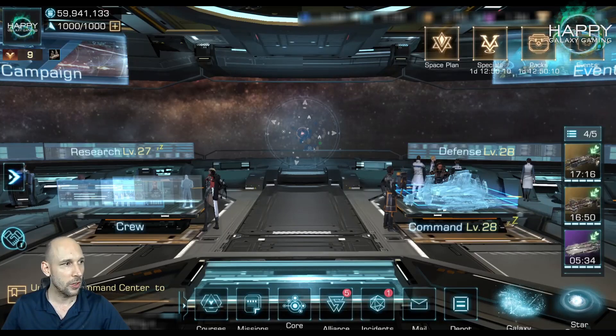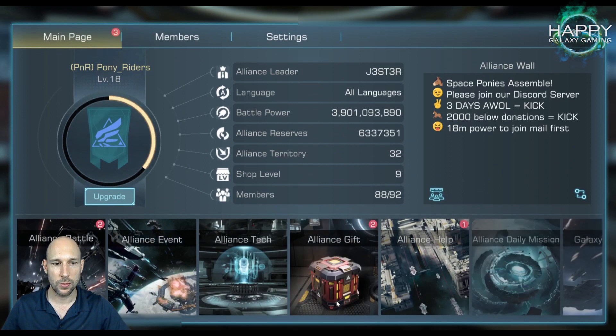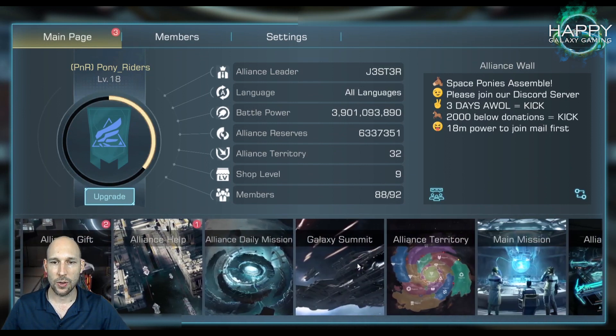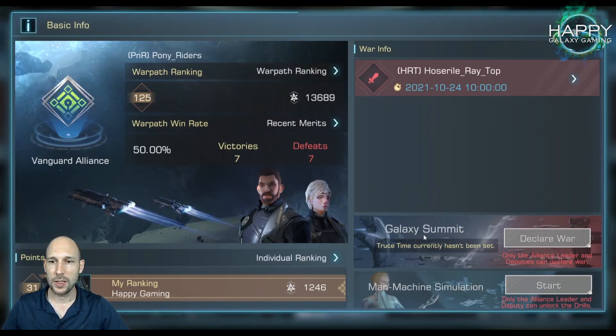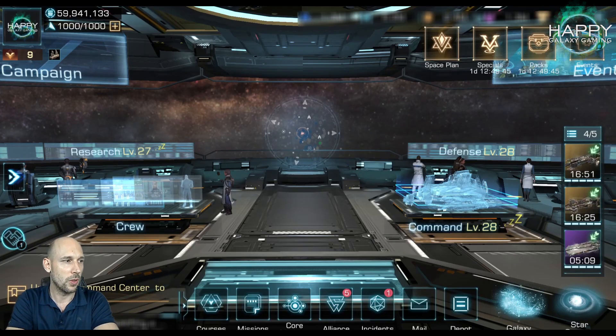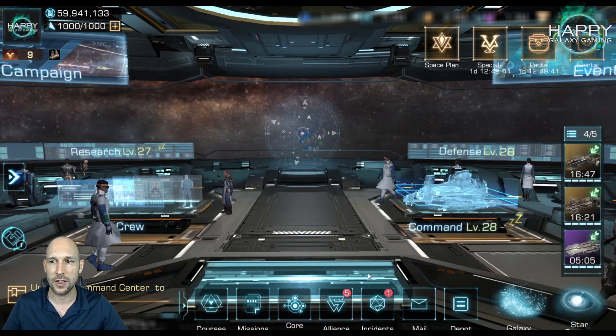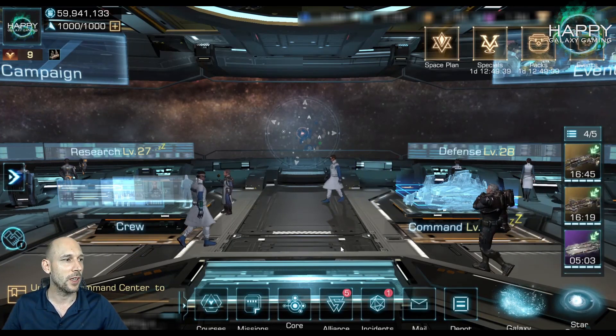So first of all, the simulation battle. Going to the Alliance tab, going to Galaxy Summit, you can see we do have the summit where we can declare war and we do have a man-to-machine simulation. Only Alliance leaders and deputies can unlock this drill. As soon as we do this, I will make a separate video about it to show you the new system. I'm very curious about it — I want to see how that works.